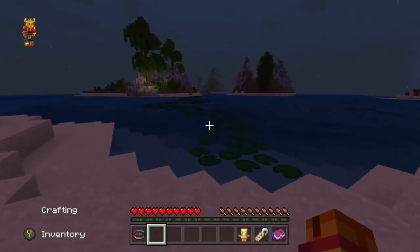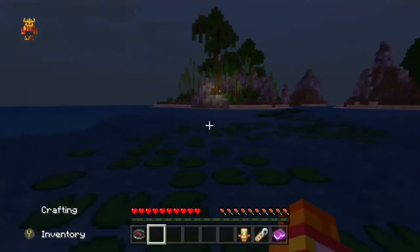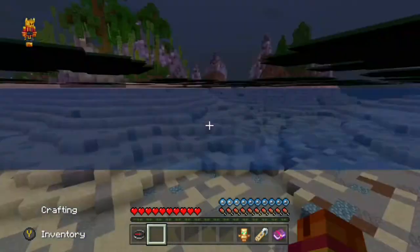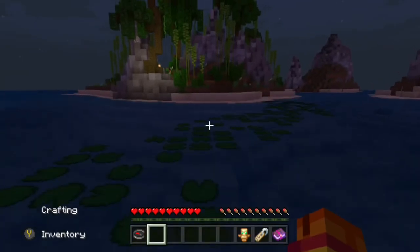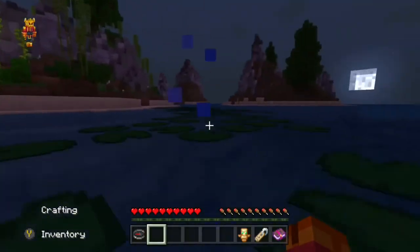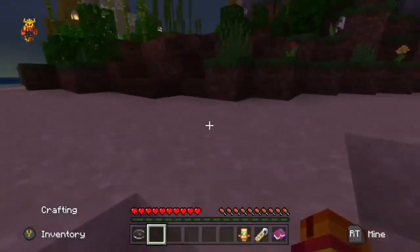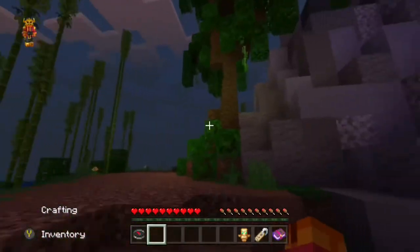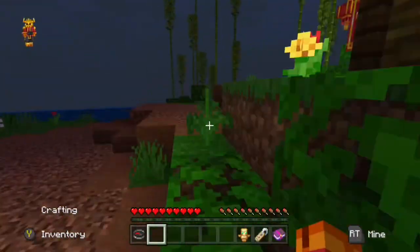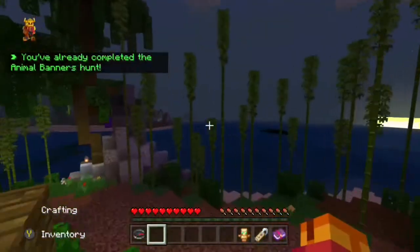We are now down at the coastline and we're going to cross this little lily pad bridge over here onto that island. On this island is another banner — it's probably the hardest one to get to because it takes so long. You want to climb up this pathway over here and where the door of the explorer backpack was, there's now a tiger banner.